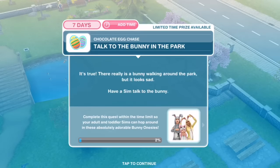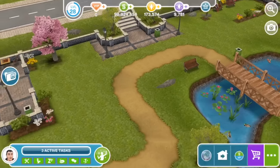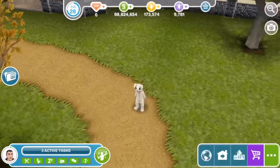First task: Talk to the bunny in the park. There really is a bunny walking around the park, but it looks sad. Have a sim talk to the bunny. Moment of truth — that is not Wumples! Talk to for one minute. This is a cute little kitty bunny.